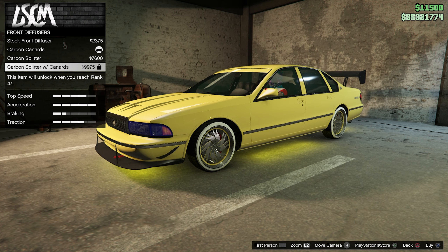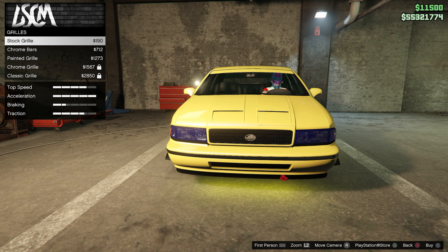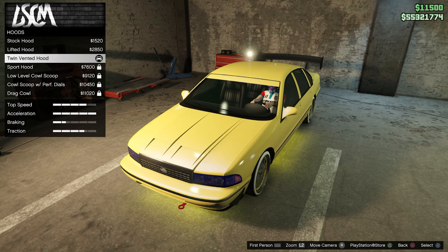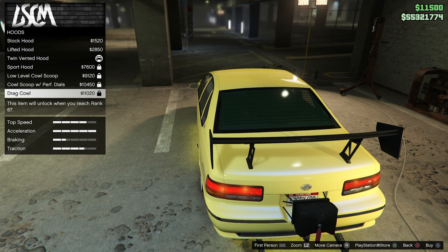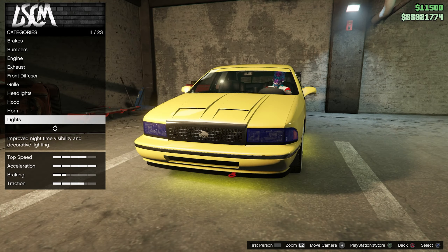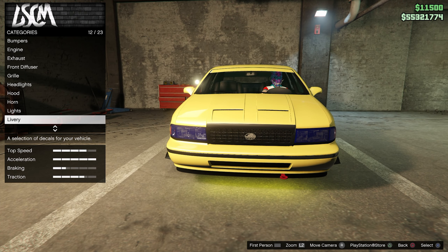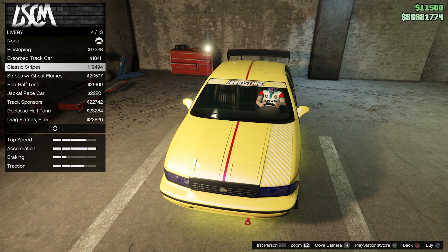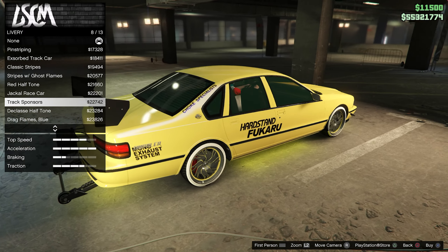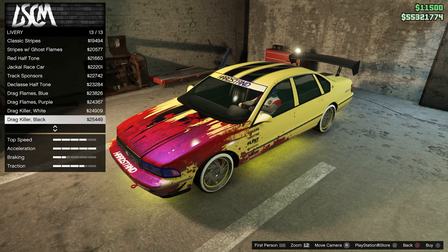The carbon splitter, the carbon splitter with canards, and the grille. Like I said, not too many designs. Headlights are basic — not too many designs in headlights. So this vehicle is really not too customizable, as it looks. The Jackal race car is probably the best livery so far, in my opinion.